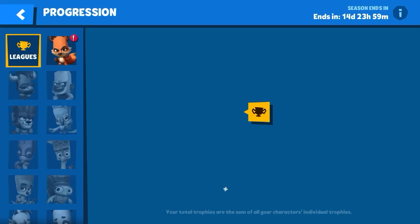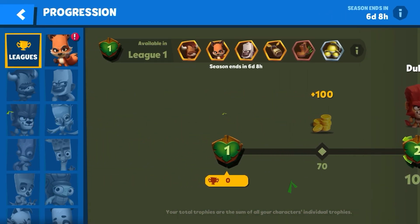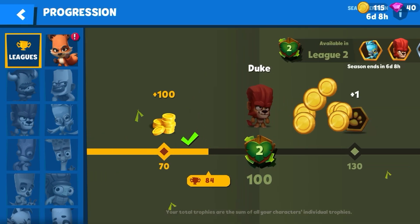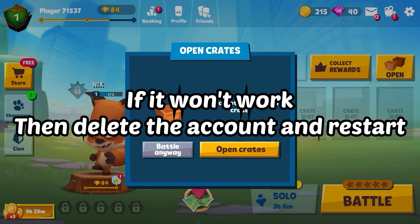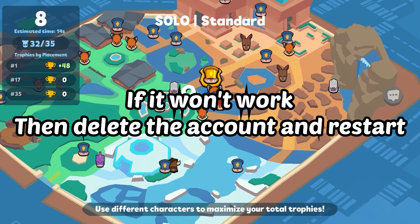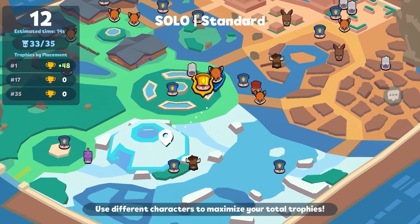And after the tutorial, when you click on the main Trophy Road, there it is. It shows that you can unlock Duke when you reach League 2. But if you click on it and it doesn't show that you can unlock Duke when you reach League 2, then go ahead and delete the account immediately and redo it again.